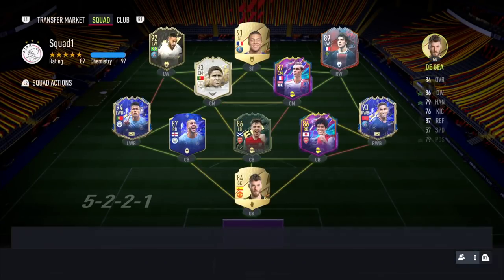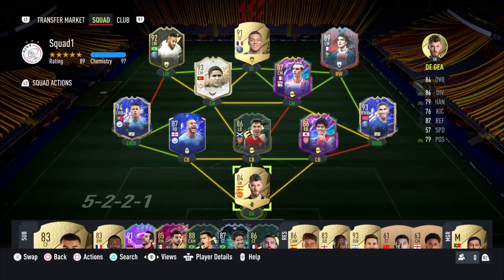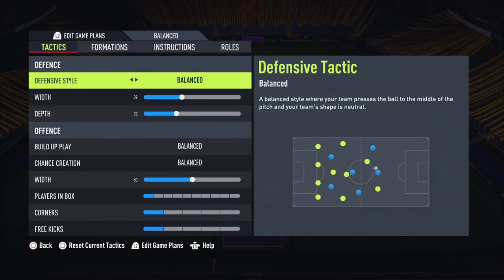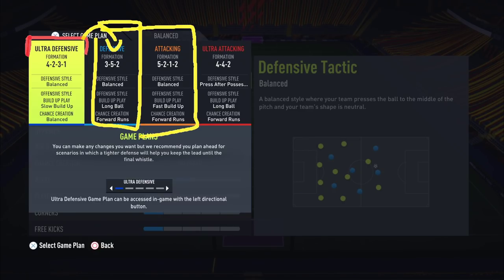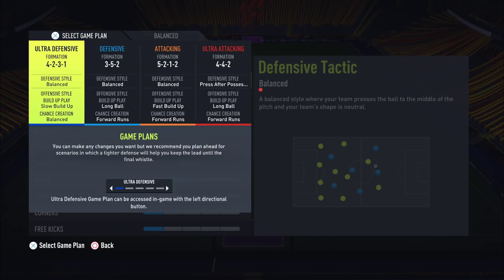As usual, because everyone still asks: we start on this formation for chemistry purposes first, and then when the game starts we don't use the balance tactic — we use one of these four. It's in an incremental format, so you start on the ultra defensive to close the game out, then two balanced formations, up to ultra attacking if you're losing and need to come back.